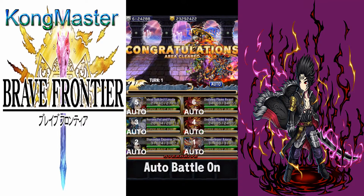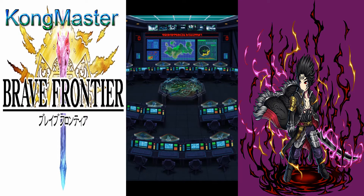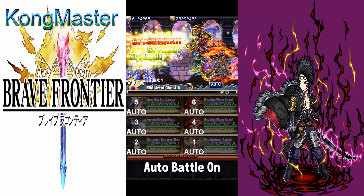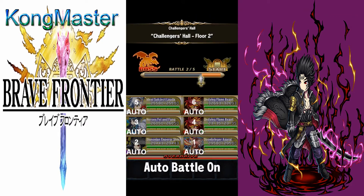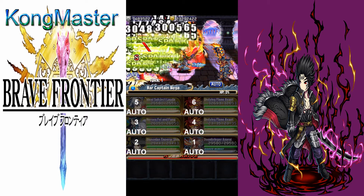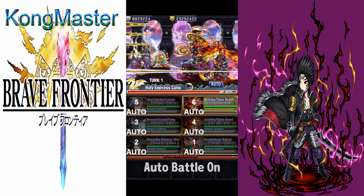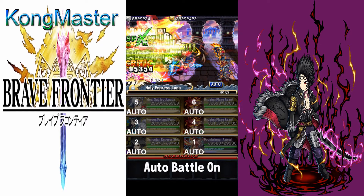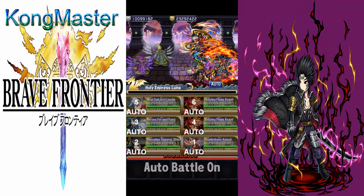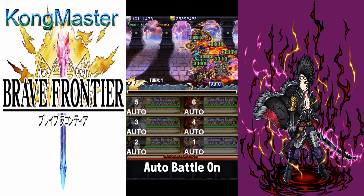I recommend the BB/SBB attack enhancement for more damage since you can get elemental coverage from other units. He gives four elementals which is good enough, but if you want more damage you can bring another unit with light and dark. Everyone has their own build for how they want to use him for Frontier Gate or Frontier Hunter. With the triple stat boost, elemental coverage, and 8% overdrive gauge fill, he's really solid there.